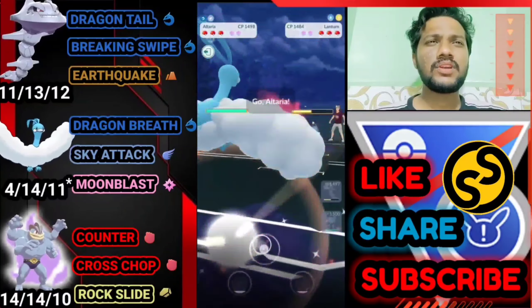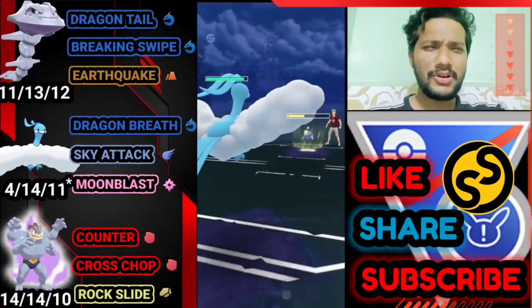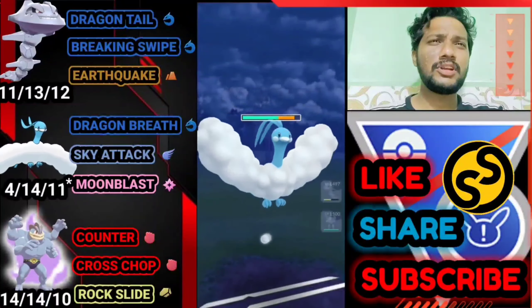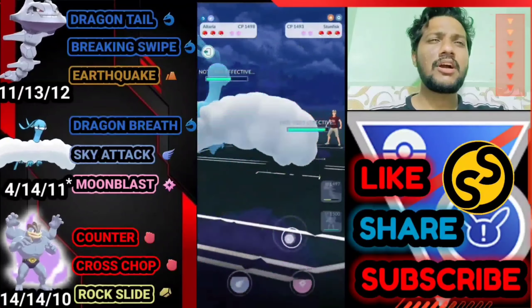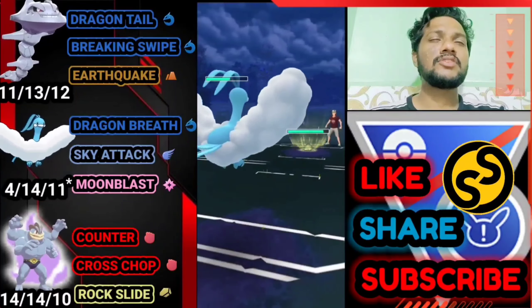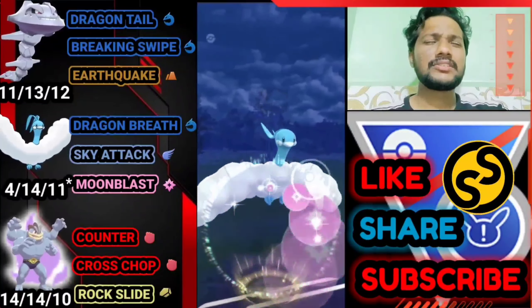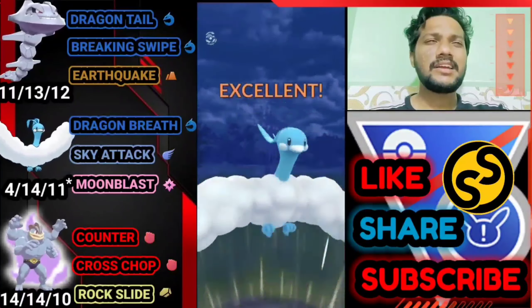Trying to catch his move on Altaria, but he already saw my Altaria so it's definitely going to be Thunderbolt. He already got one Breaking Swipe debuff so Thunderbolt doesn't do much damage. Now it's another counter — Galarian Stunkfish in front of Altaria, so my attacks do nothing. Dragon Breath, Moonblast, Sky Attack all do very little against Stunkfish.